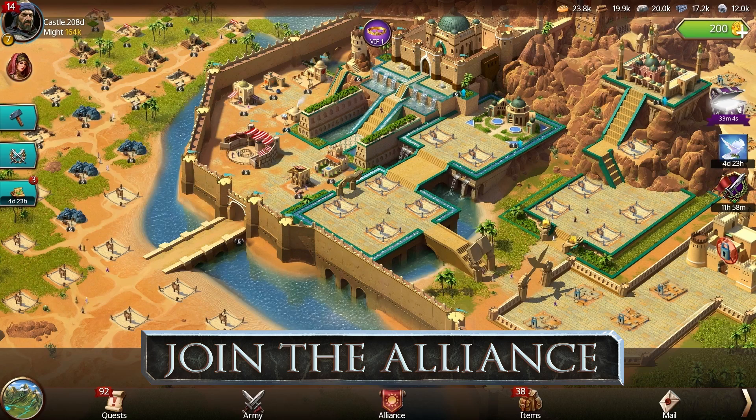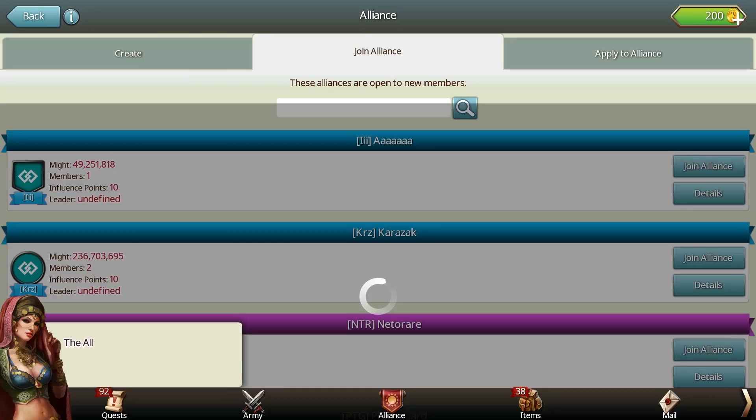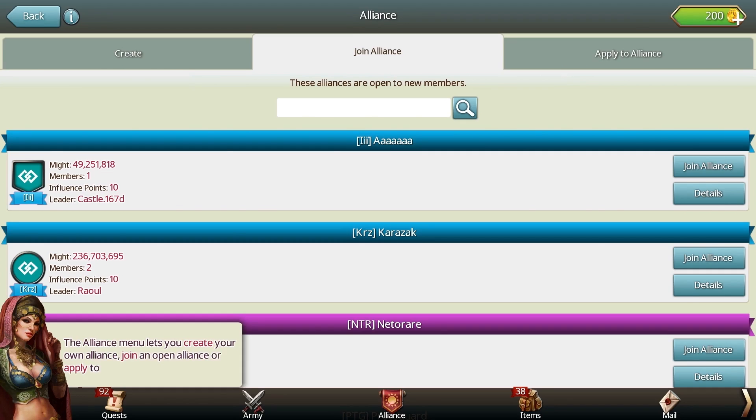First, make sure you join an alliance. Go to the alliance page, choose one of the open alliances and you're done. You can change your alliance later.